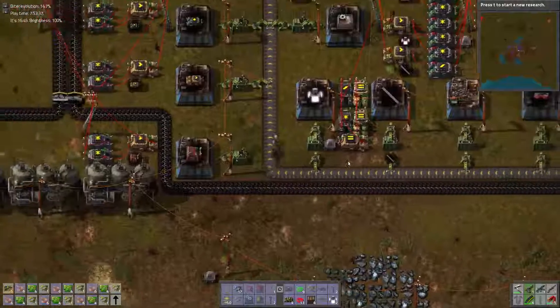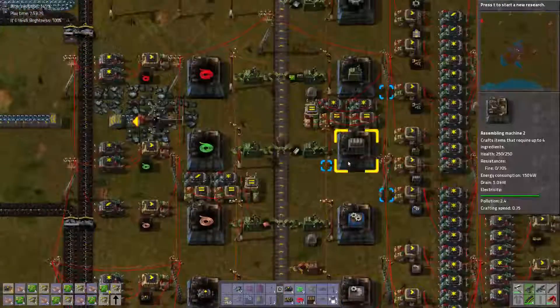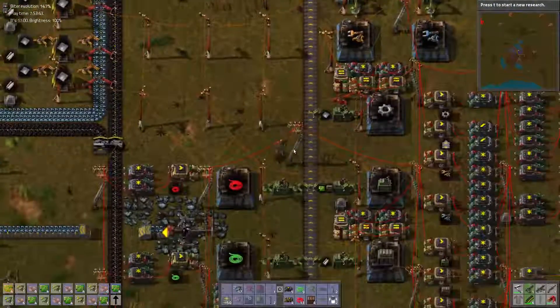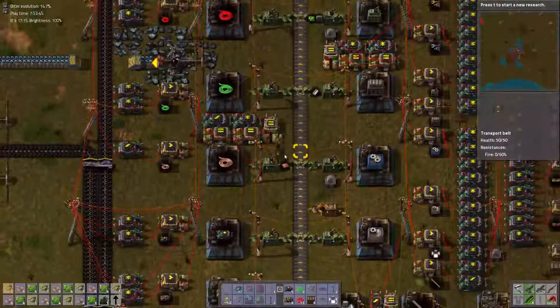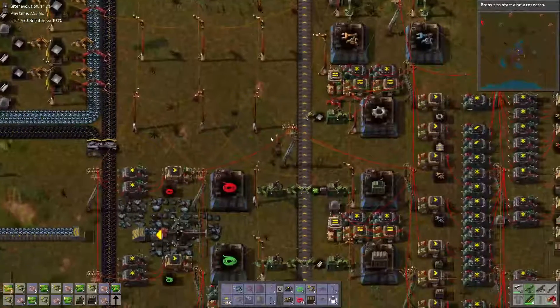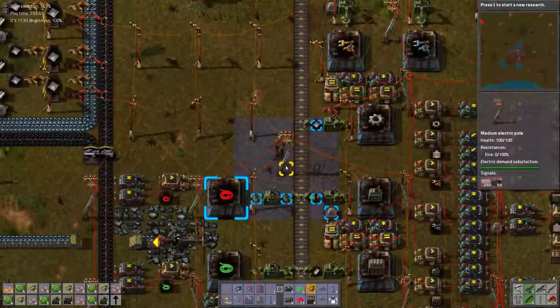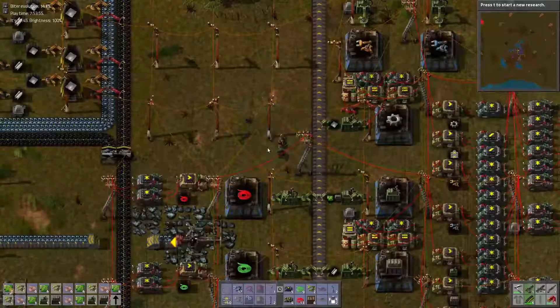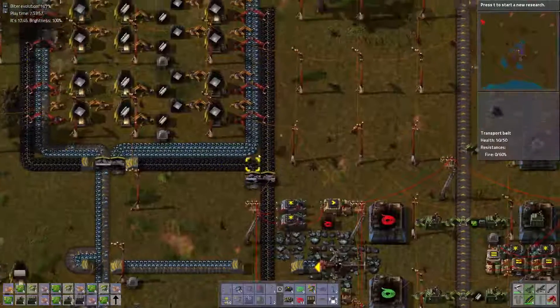Then I also need to set up the green circuits — I need to set up circuits. Which probably should be up here. So I'll have to set up circuits up here and get that going as well. Circuits are a double. So we'll have to set those up. I now do have space here.